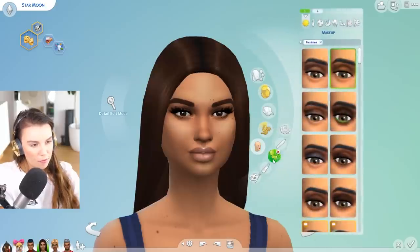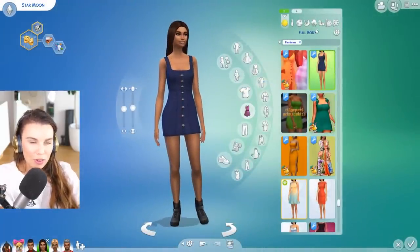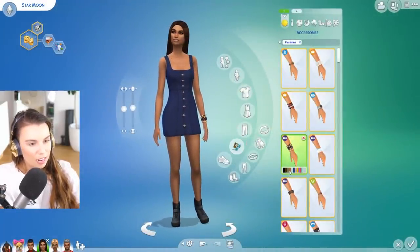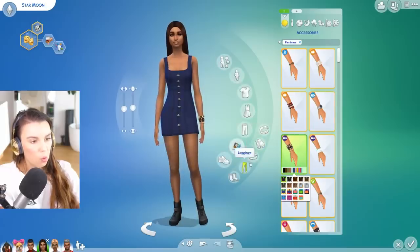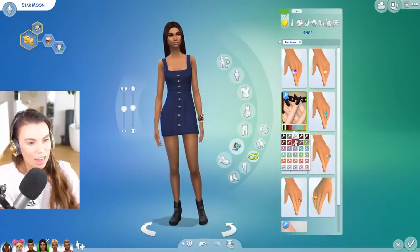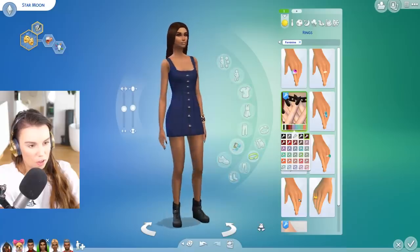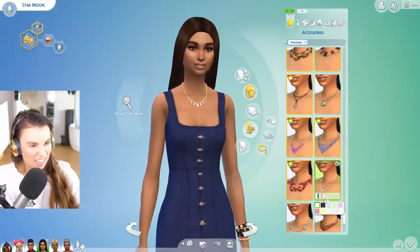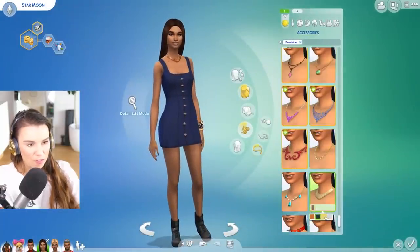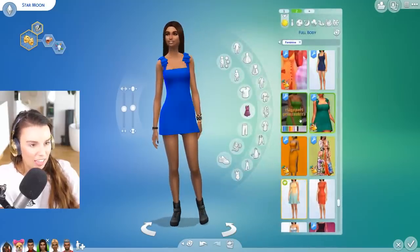Let's move on to Star. When I look at Star's face I feel like she could do with a little blush, but the blushes in the game really don't work very well on skin tones other than fair skin, so we definitely need more blush options. She also needs nails because this girl would get her nails done with her mom every week. We might go with a burgundy color. She can wear a necklace, and also a nice watch like her brother does.